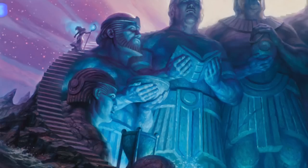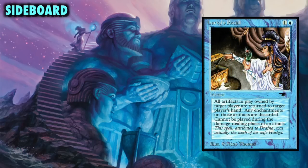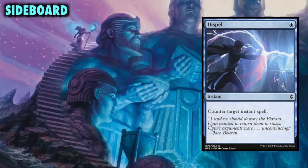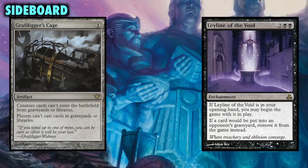As for the sideboard — meta-dependent, of course, but we've got a lot of options. I'll have my current deck list pasted in the video description, but adjust your sideboard according to your meta. If Affinity is giving you trouble, Hurkyl's Recall will do the trick. Creature-based decks might need more removal in the form of Collected Brutality and Dismember. Or the opposite — a few more counterspells, of which I favor Dispel and sometimes Mana Leak. And of course, Leylines and Graf Digger's Cage for graveyard shenanigans, although Dredge has thankfully been powered down recently.